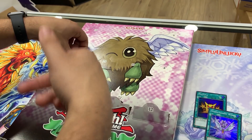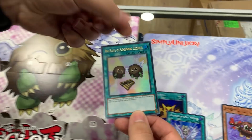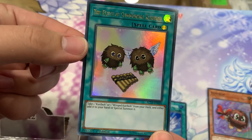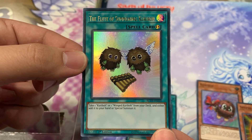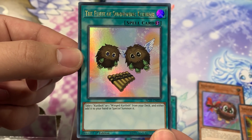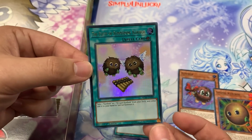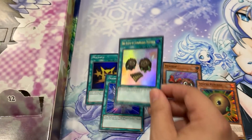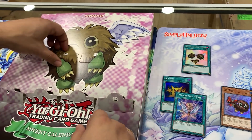I wonder if Wing Kuriboh is on the Wing Kuriboh side. Next we have Flute of Summoning Kuriboh - this is probably one of the more valuable cards in the set. Take a Kuriboh or Wing Kuriboh monster from your deck and either add it to your hand or Special Summon it. That's cool. Ultra Rare First Edition Flute of Summoning Kuriboh.